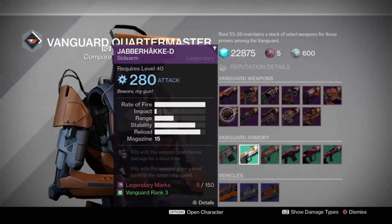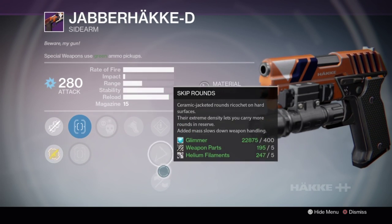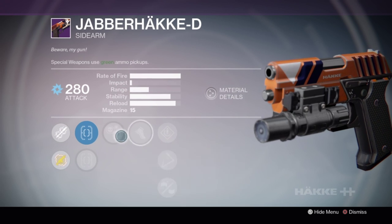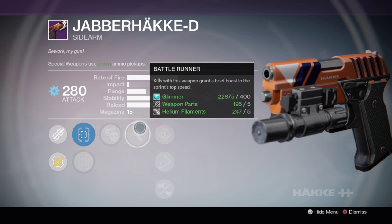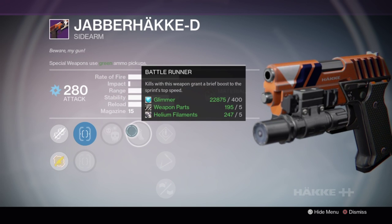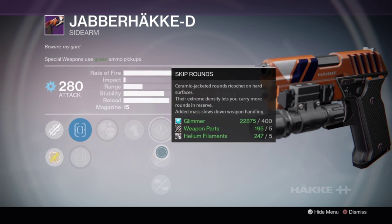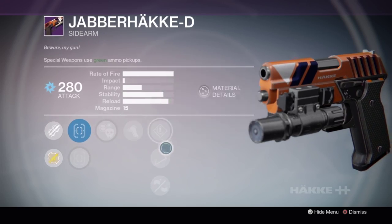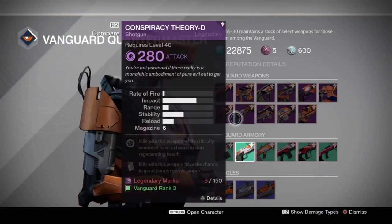The Jabberhocky sidearm - it's an okay roll but I feel like the strongest rolls on sidearms are ones where you reload quicker after a kill or after a precision kill, because it pretty much takes a whole clip to get a kill. Battle Runner and Crowd Control is okay for a sidearm, but without any speed reload perks it's not going to be the greatest.